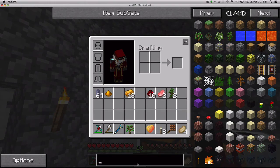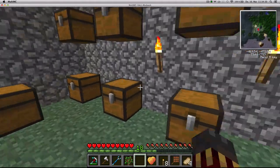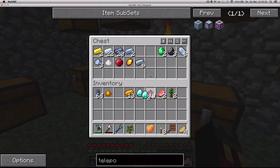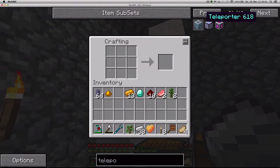And I'm gonna need teleposers. The recipe is: one diamond, two redstone, four iron. It's a little bit expensive, but you do get eight teleposers with this recipe.